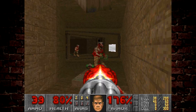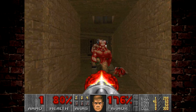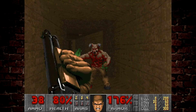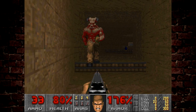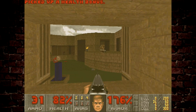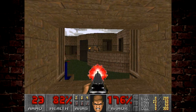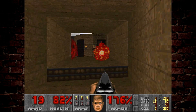I'm going to use the chaingun here to take down this baron. Just got to be a bit careful, because as we head up the stairs, we actually do become a target for the enemies who are out in the courtyard as we sort of back up here. You can see the Mancubus was taking aim and shot at us there, but we have got rid of the barons. I like to stay in here and shoot the Mancubus over the hole.